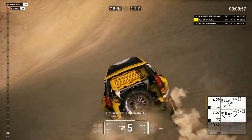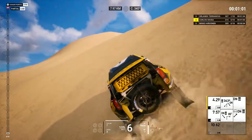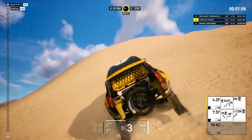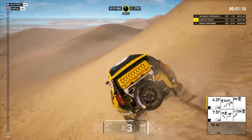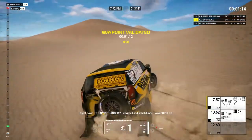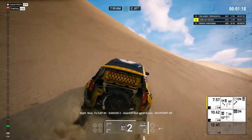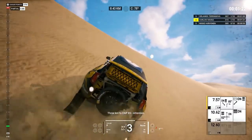500, go right to cap 85. Right, now to cap 85. Danger 2, downhill and uphill dunes. Waypoint okay! 3Ks to cap 85.